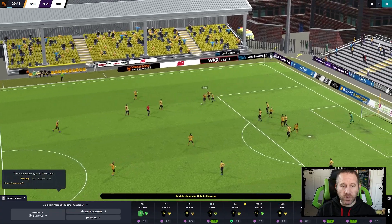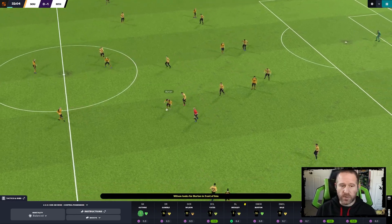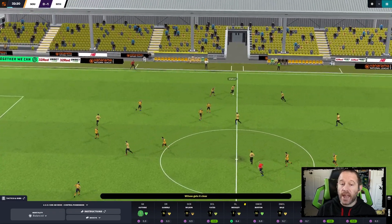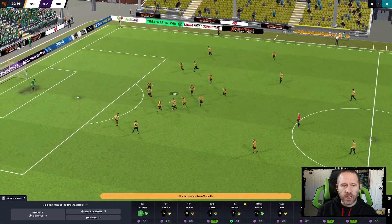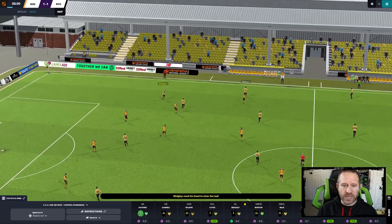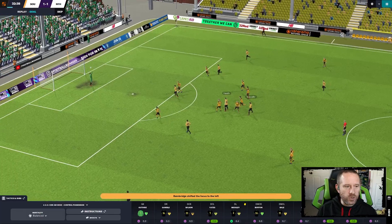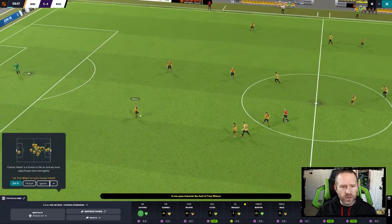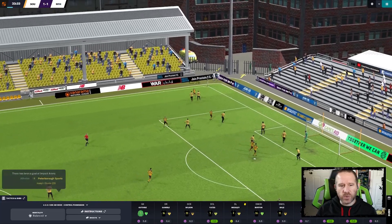Bale gets a nice recovery, gets it to the edge of the box but pulls it way back deep to Midgley, who's already on a yellow card. Midgley is the next upgrade necessary. Besides goalkeeper, where we have three on loan we're sorting out, I brought in ten new left-backs. Unfortunately they keep it in, and Guthrie just stands there and watches the ball go right over his shoulder. That was an easy save - absolute nightmare from Guthrie. It's like he thought it was going to go over the bar.